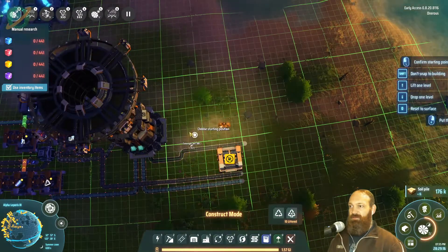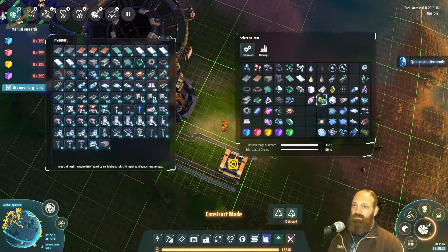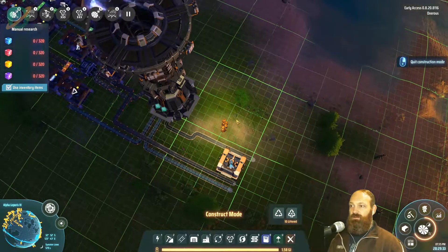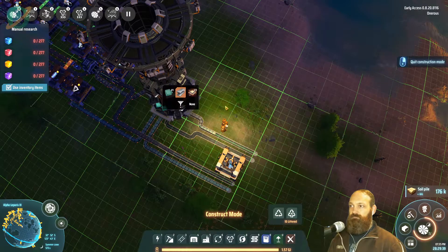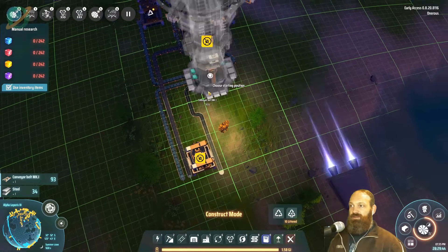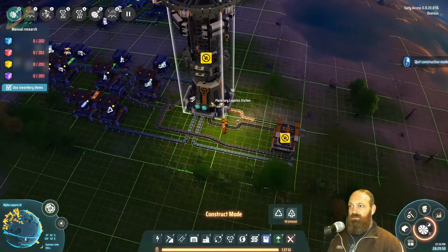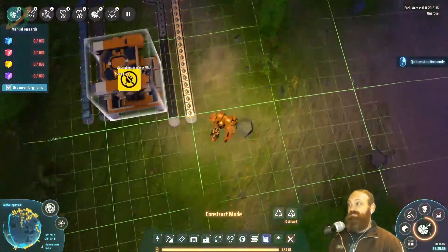CPUs will get used for other things as well. I'll drop the production rate down since these don't need a lot of materials. I apparently already had it set as steel. We'll go CPUs there and steel on that one — that was how I had originally envisaged it.